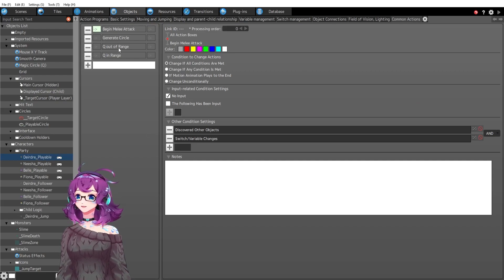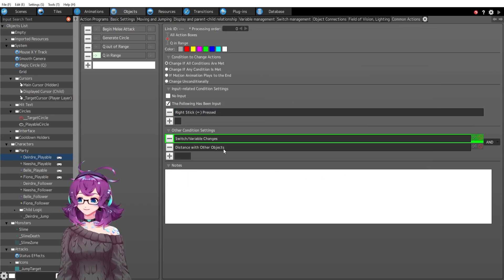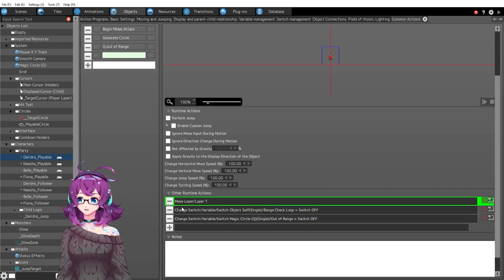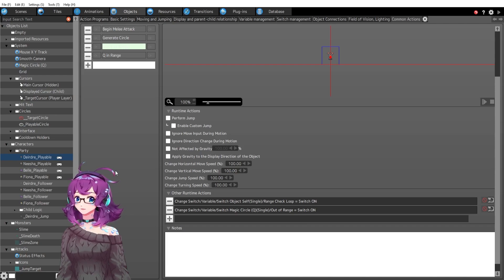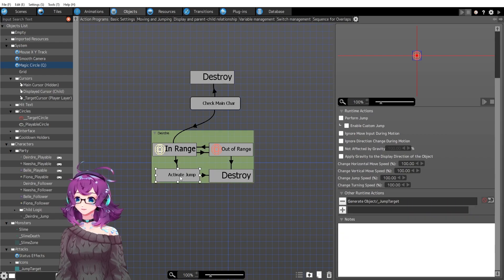In Deirdre playable, we've got Q out-of-range and Q in-range logic. The right stick is pressed and we have the range check loop. I'm checking to see if the cursor is 150 dots or pixels away — it has to be at least 150 pixels from Deirdre. If in range, we turn the out-of-range switch off. If out of range, similar logic: if it's more than 150 dots away, we turn on those switches. If you release the button while out of range, the magic circle gets destroyed and the switches reset. If it's in range and released, it activates the jump by generating a new object.